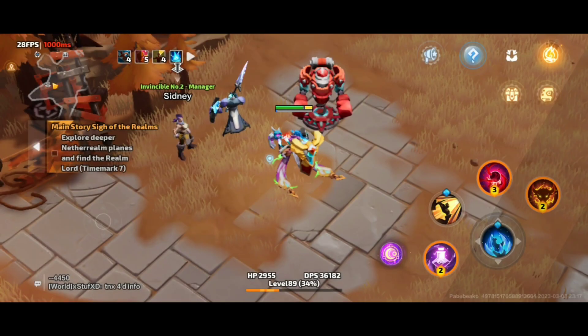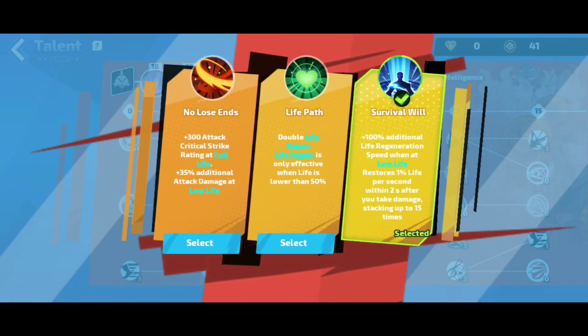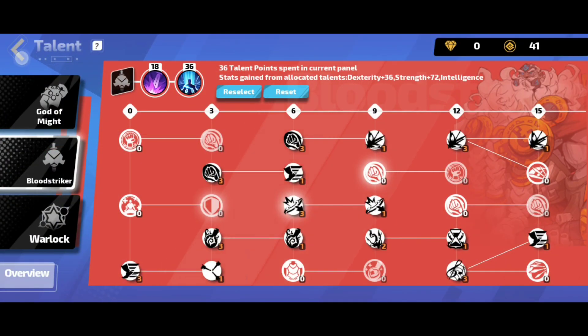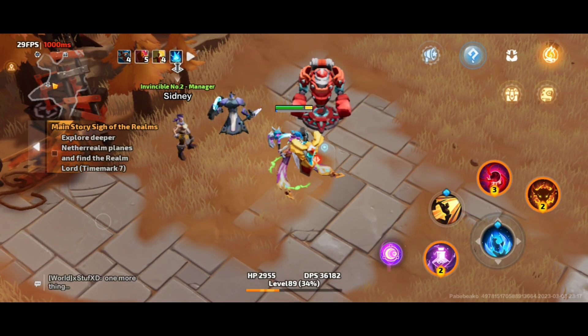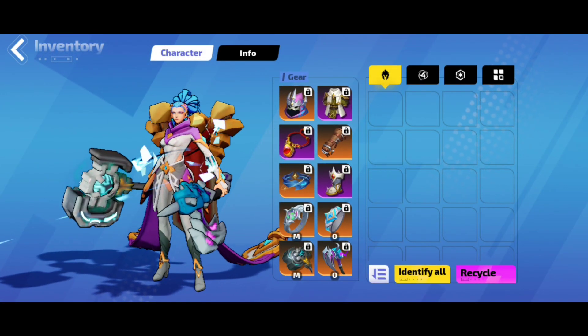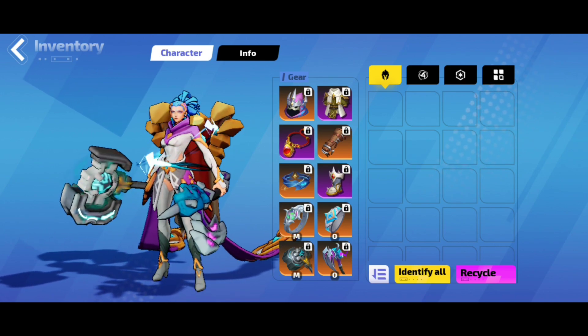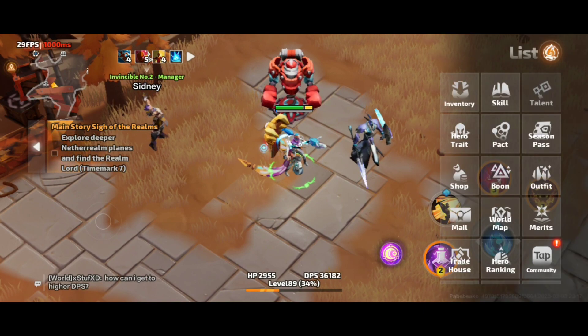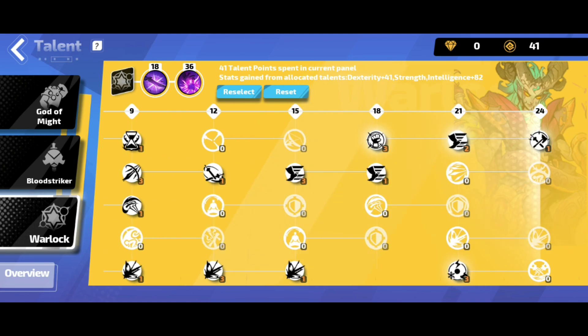That's still fine — I'm doing a lot of damage and not really dying because of this talent here, Survival Will, which provides 100% additional life regeneration speed when at low life. That's my last line of defense in case I suffer severe damage. I haven't changed anything yet, especially the equipment, gears, or talents. The only addition is in the Warlock tree for elemental resistances.